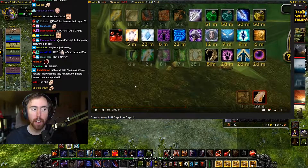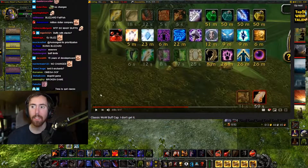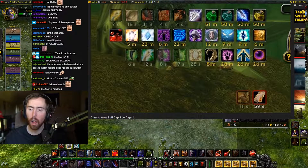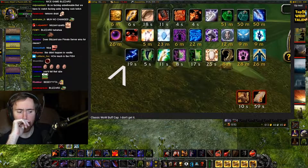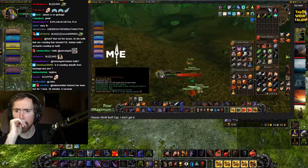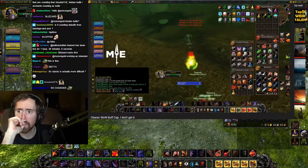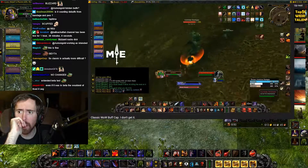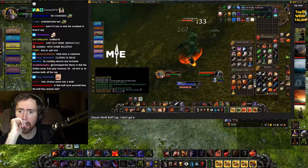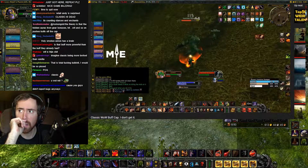This didn't even happen in beta because we didn't have access to this many buffs. Two seconds later, Innervate removes an Elixir of Strength. You might think it's only road buffs — well, no. After some testing I saw that I lost other buffs too. In this clip I lose the Stamina buff due to Flurry, and seconds later I lose the Shadow Resistance buff due to an Elixir of Minor Fortitude.